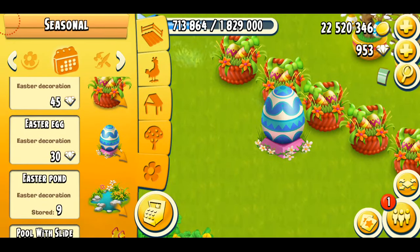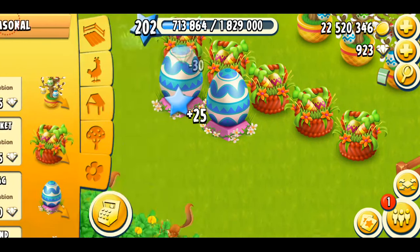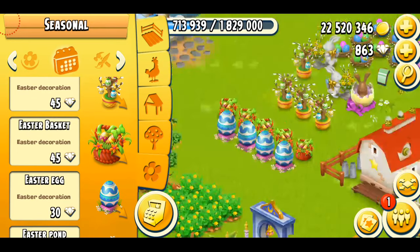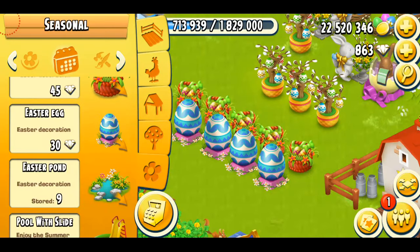Next one is the Easter egg. This is really pretty. It actually costs 30 diamonds, which is not that expensive — I mean, it's expensive, but comparatively to other decorations which cost 45 diamonds, it's not really that expensive. And I'm surely going to get some more, so let's get one more. And maybe I'm just going to get one more. Yeah, that's perfect. This is looking really beautiful. I'm just really bad at the decorating part, but I do like to get the decorations in the game.